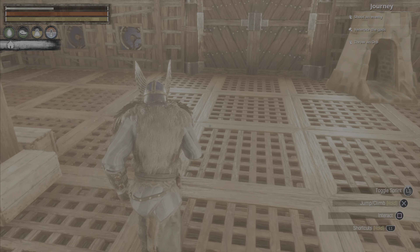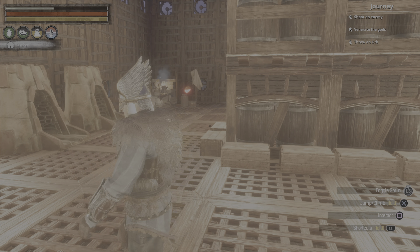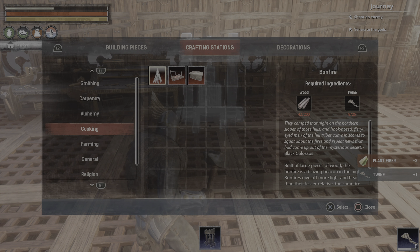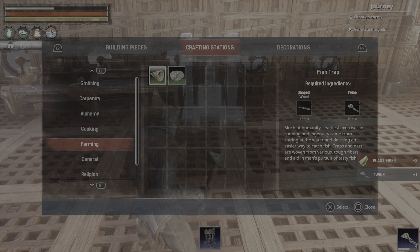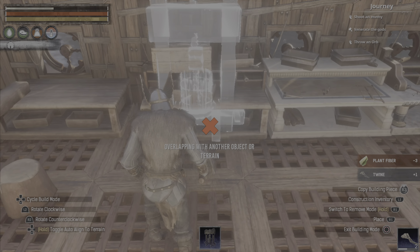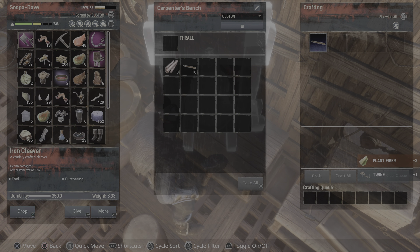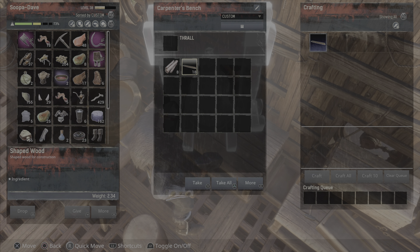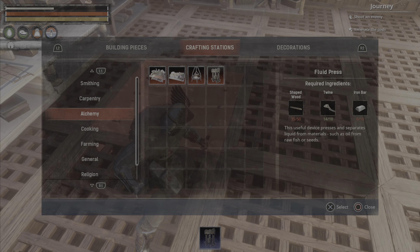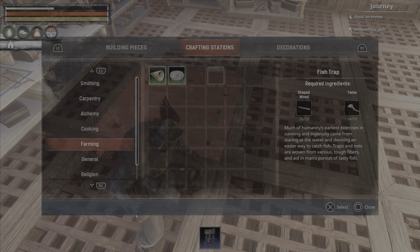I'm going to clean up my inventory so I'm not walking around carrying 500 million pounds. Quick tip I figured I'd show you — something even I didn't know. We need some more wood, so let's go into the carpenter's bench and make some shaped wood here.